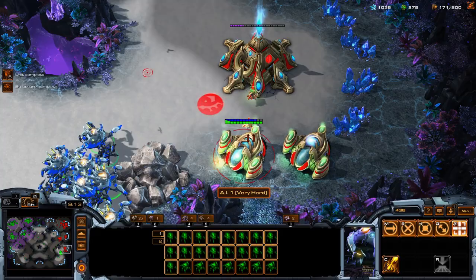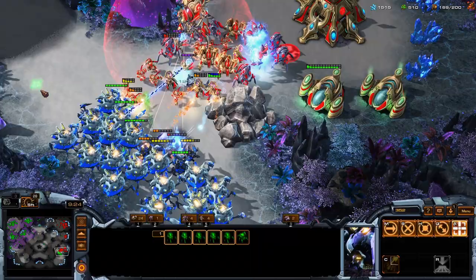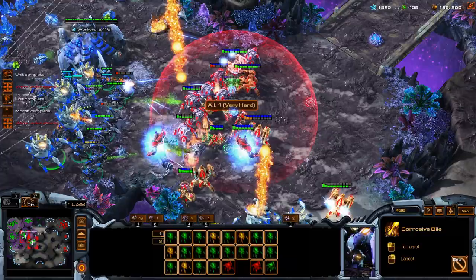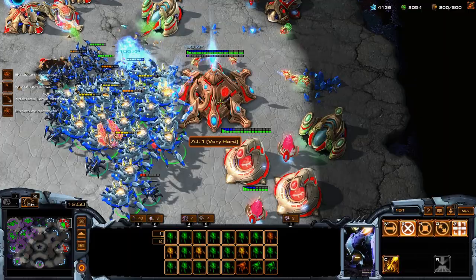The ravager is designed to punish static forces and unaware players. However, they lack the overall durability of their roach predecessor — with their lower health, they can die quickly in direct combat without additional support. To recap some weaknesses: they are relatively expensive for an early game unit, they can only hit one unit at a time, they rely on corrosive bile to hit air units, and they're very bulky. It would seem that those extra minerals and gas go straight to their thighs.